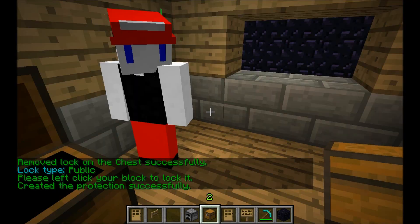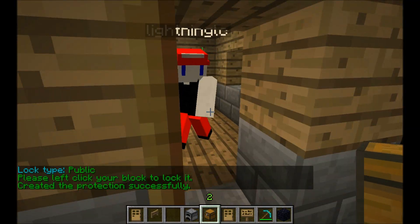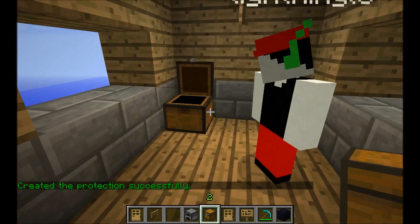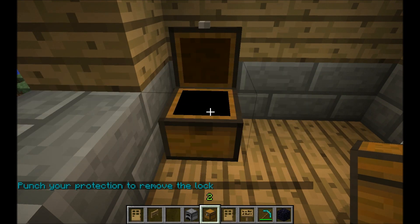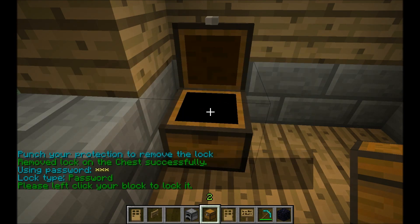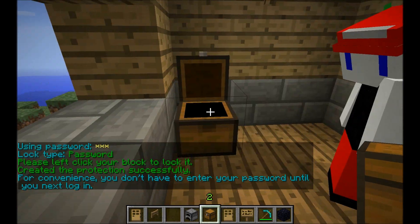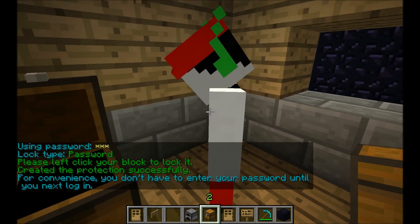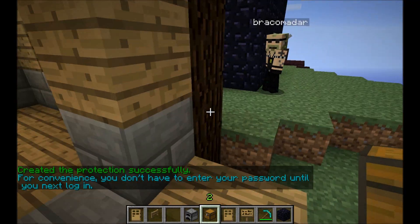Let's say you want Lightning to be able to get into your chest, but you don't want everyone else to. That is when you use /cpassword. /cpassword works like this: you type /cpassword and then your password — in this case it's 123. You always have to right-click your block to apply your new lock. Lightning can get in and access the chest since he knows the password is 123.